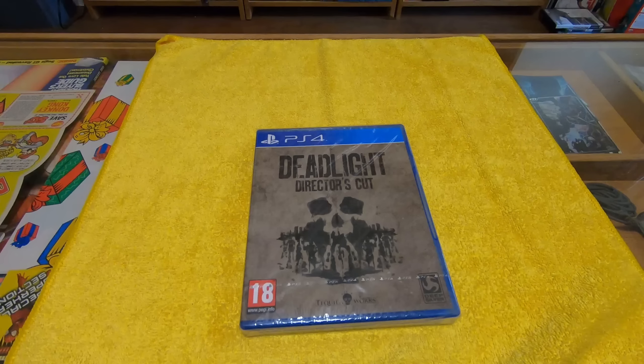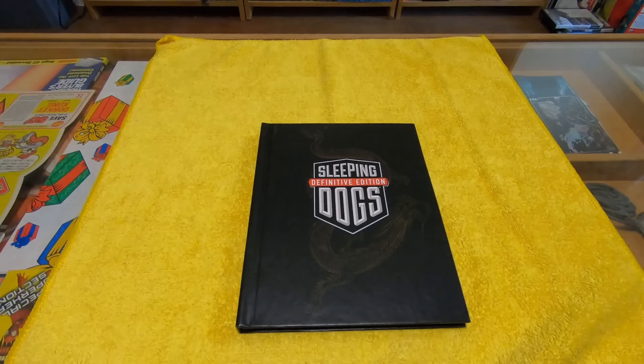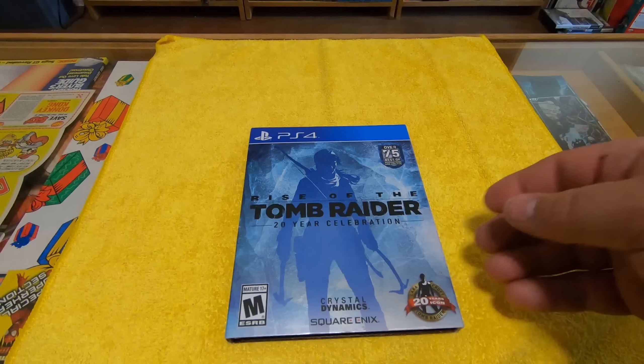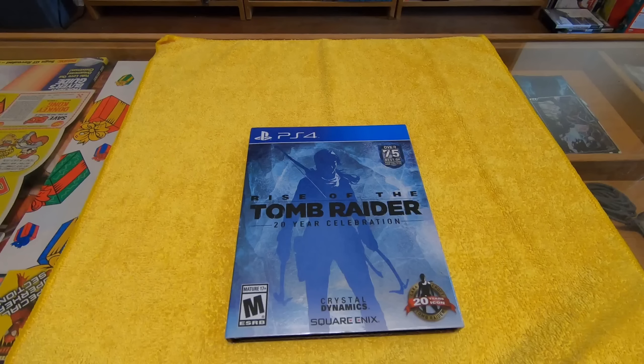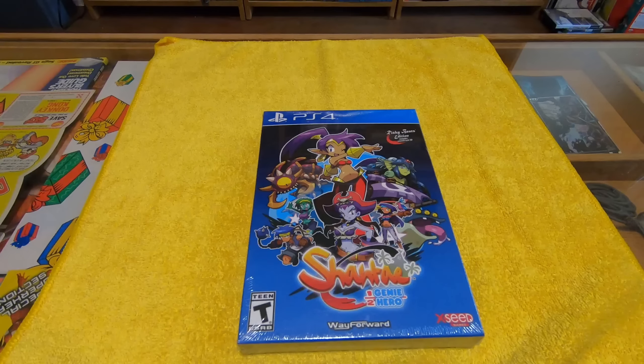Seven Days to Die. Here's Valkyria Chronicles — this is the tin box edition, pretty neat. This is Persona 5, the Steelbook Edition — awesome game. Hundreds of hours you can spend in that game. This one's gone up in price.